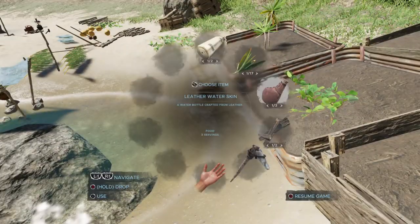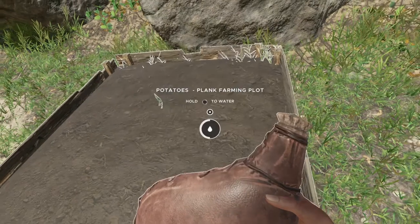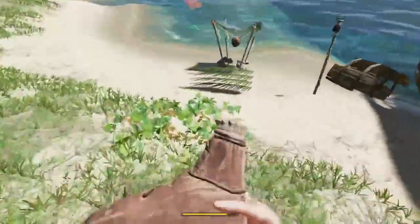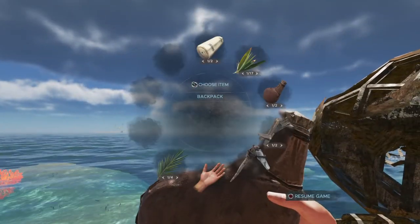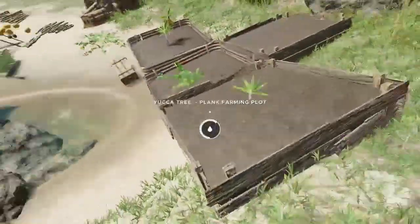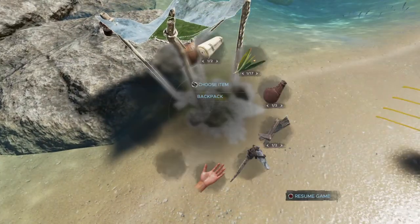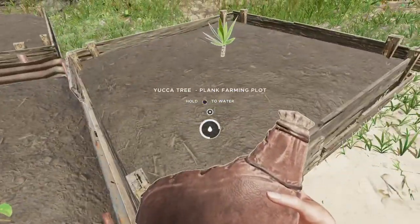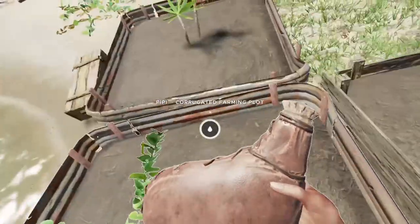I collected a fair number of palm bunches which I broke down and used for water. I wanted to save the fibrous leaves but we'll see. The water still is full — nice. It has rained but the rain's been really weird — sometimes it fills up the water stills, sometimes it doesn't, sometimes it fills up the farming plots, sometimes it doesn't. I'll just roll with the punches. I'll fill these up preemptively — all four are now completely filled up.